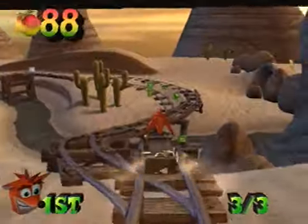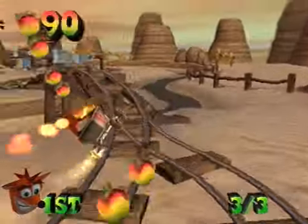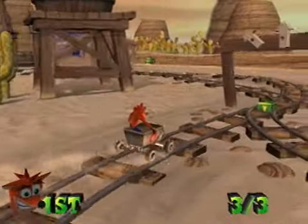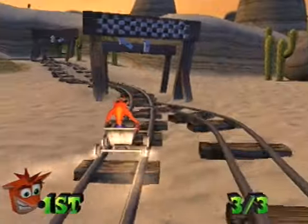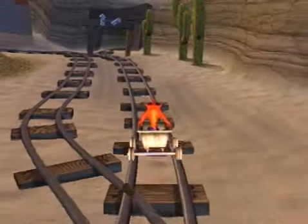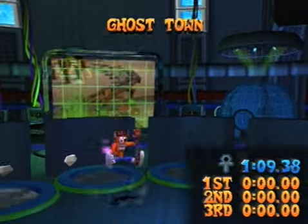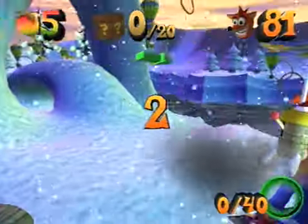You've probably already figured out what hitting those exclamation mark boxes brings into being — and indeed there it is. That's all of those — 65 boxes, easy gem. The race isn't much trouble either; after our first lap we didn't see Crunch at all. If you do end up stuck behind Crunch though, it's damn near impossible to get past.